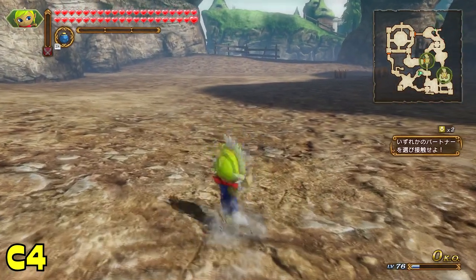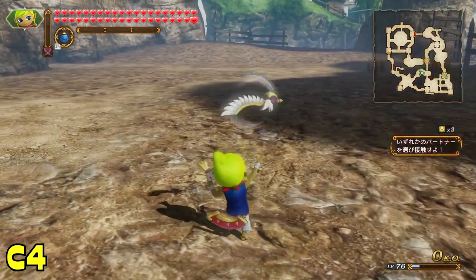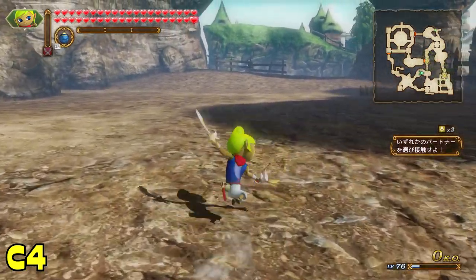Tetra's third combo does a similar job by having her run and slash forward a bit before doing a big final hit. This yet again gives her another option for piling damage onto a single foe in front of her.